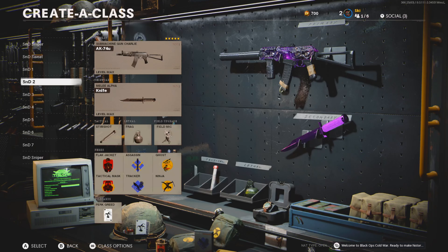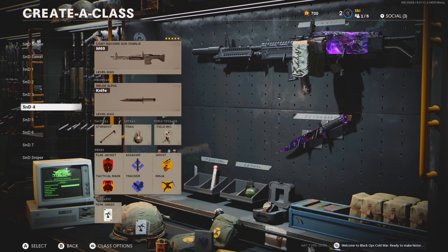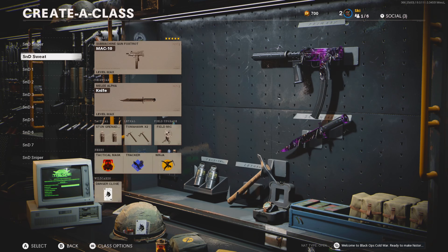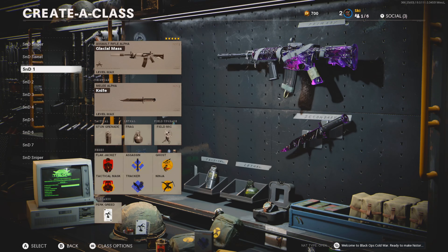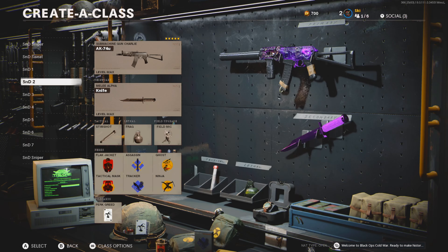Now that we've got that out of the way, remember we're going over all of these class setups you can see on my screen right now, as well as some other things at the end. If you want to see any of these guns in action, you can find a video on my channel — I think I've done a video with like every gun in this game. Also, a majority of these guns are going to be underrated guns that not many people use but are still good, since you guys already know the best 74u, AK, and Stoner DMR classes.